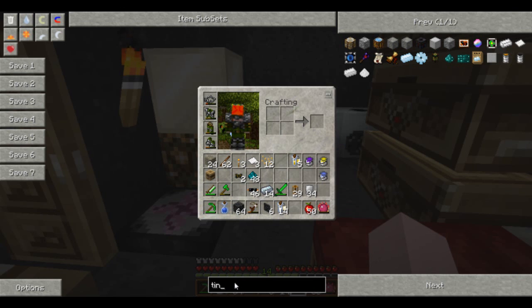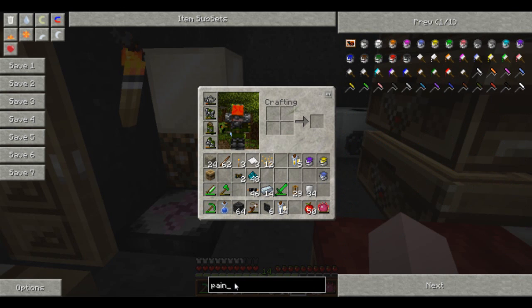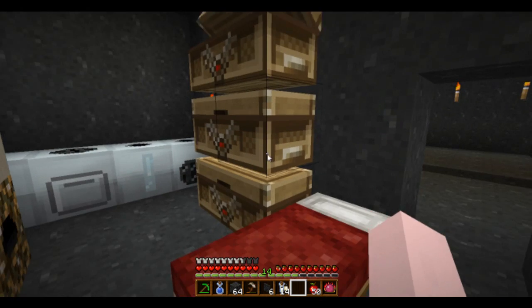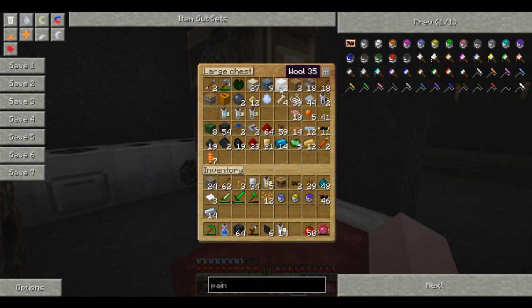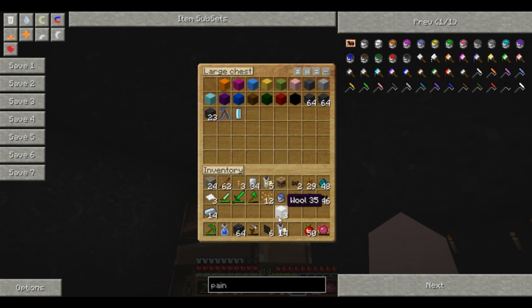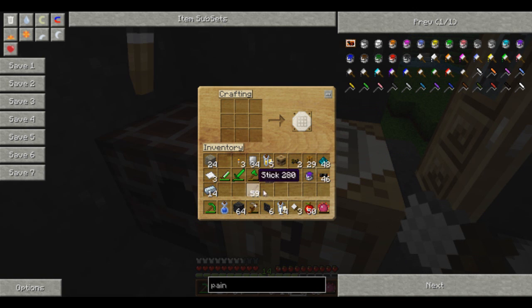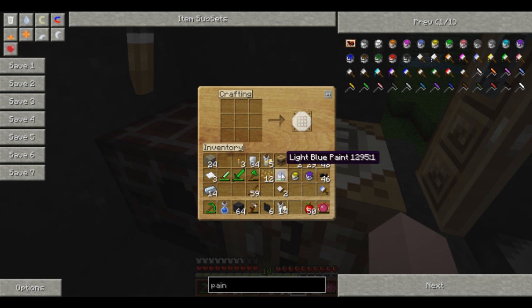And I need to make paint brushes - which is a stick and wool. I actually have wool. Wool, paint brushes. And you can see it's used up a bit of the paint. I've now got a light blue paint brush. Yellow - I've now got a yellow paint brush. And purple - purple paint brush.